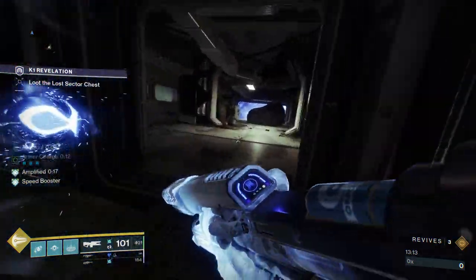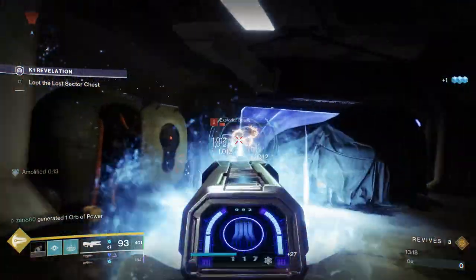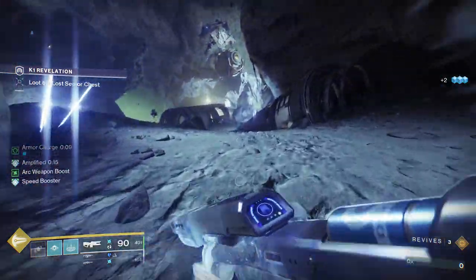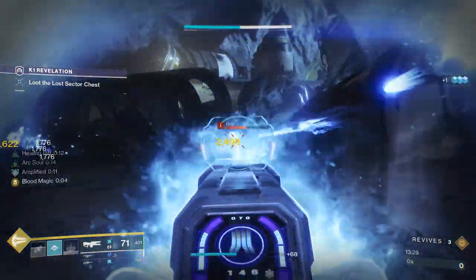So now we're going to proceed forward, but you're not going to want to run up completely. I'm going to throw my grenade here, and what that does is it kills the Exploder Shank that was hiding behind cover. You guys are definitely going to want to watch out for that. Now this next section can be the most difficult part of the Lost Sector if you don't do exactly as I do, so be sure to pay attention here.